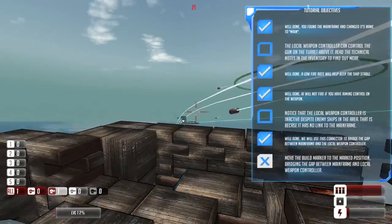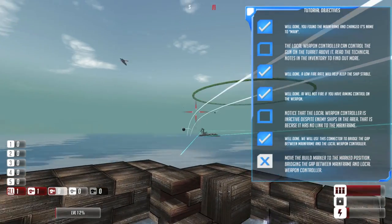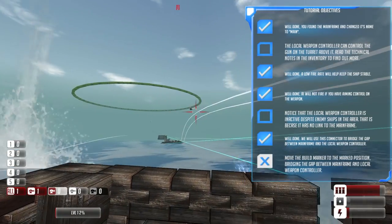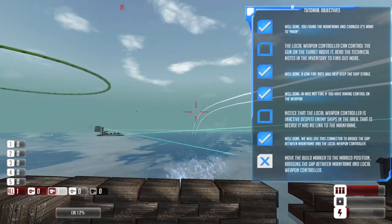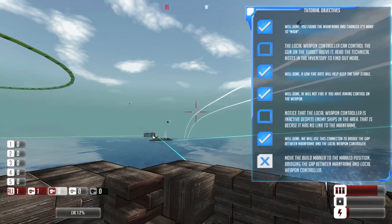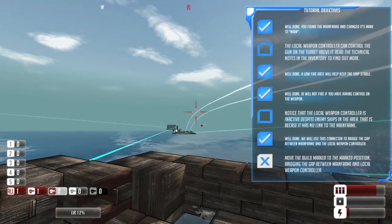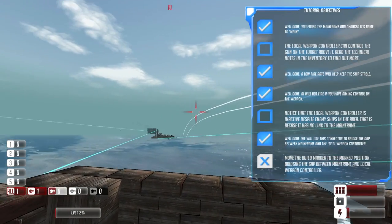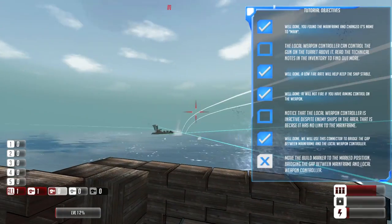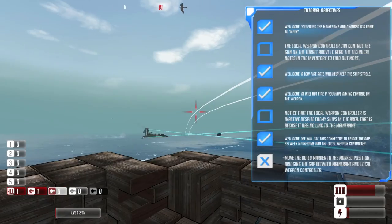I can fire it myself by pointing and using the middle mouse button, or I can let the AI do it. You get ballistic trajectory estimates of where things are going to be, which is actually pretty hard to use manually. It doesn't have the ramming mechanic of Space Engineers, which is one of that game's highlights. It does have proper resource gathering, so you can extract resources and convert them into fuel and other things.